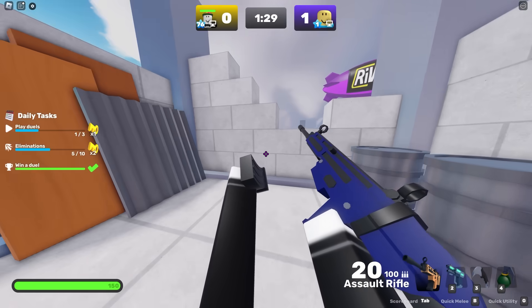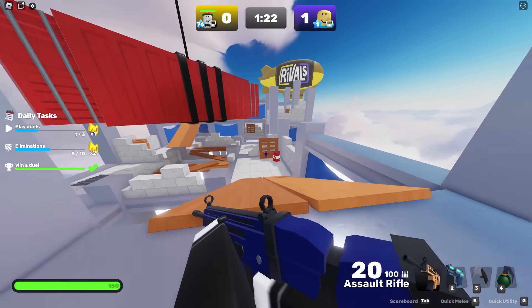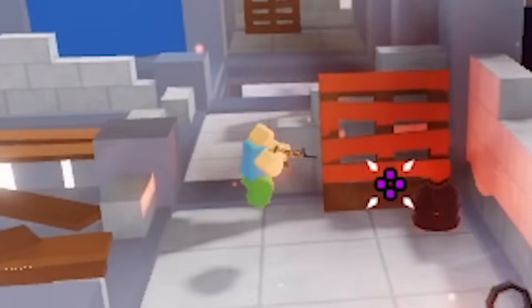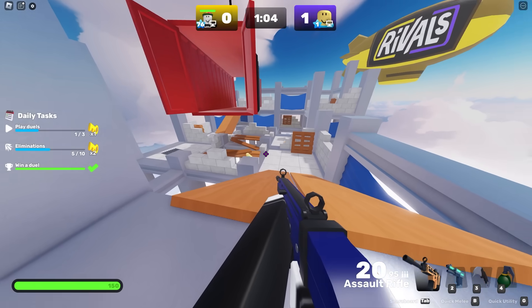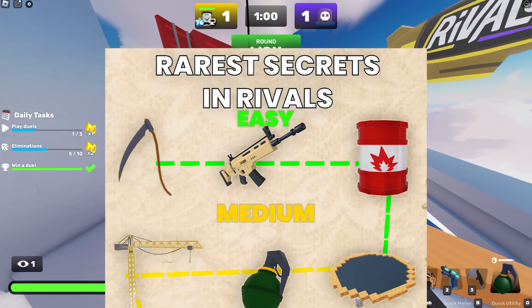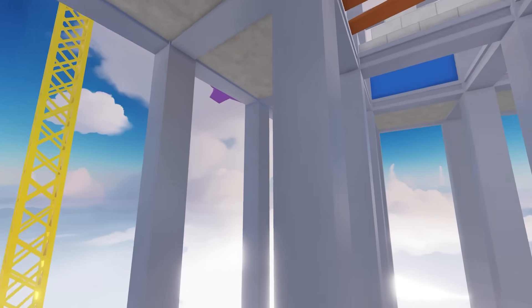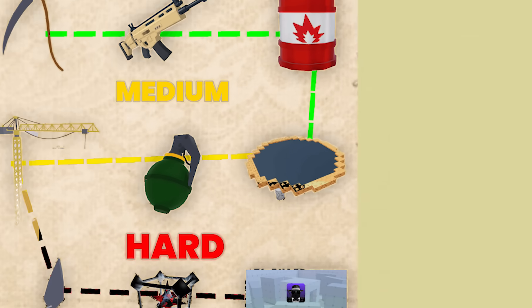And to finish the easy section off, apparently you can break these red crates right here and they'll do damage. Let's see how much damage it does — it does 75 damage. Why would you do that when you could just... And just like that, the easy section was fully complete. But even with all of these, I wasn't too sure if I could beat Brayden still — but this was just the start, and later on it starts getting better.